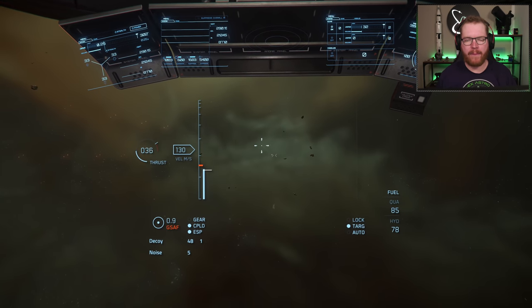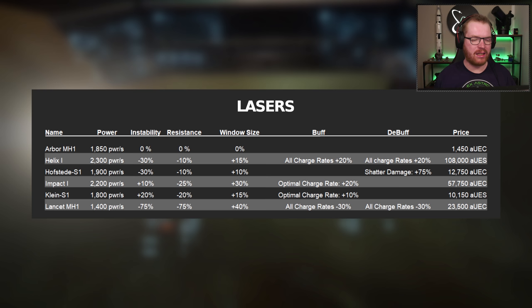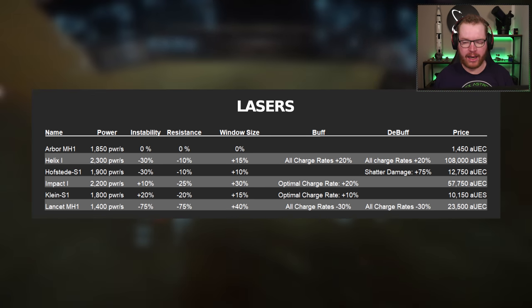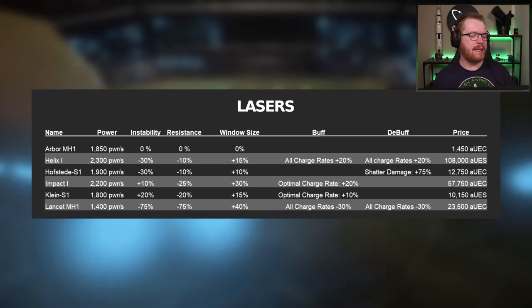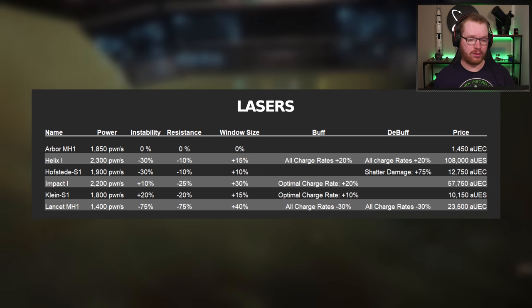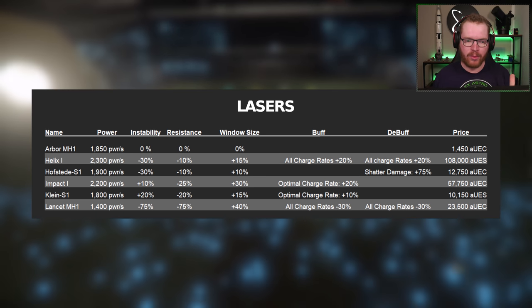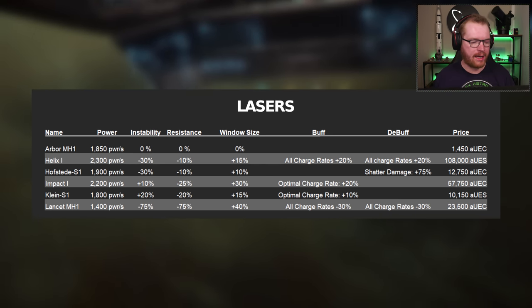Now let's talk about lasers. When you buy the ship, you'll probably start with the Abra MH1 laser — mediocre power, no bonuses or drawbacks to instability, resistance, or window size, but it's dirt cheap. The two I find most interesting are the Helix 1 and the Lancet MH1. The Helix has high power output and gives minus 30% to instability and minus resistance — those are both good, since minus instability and minus resistance are what we want. It also gives plus to window size, and a 20% bonus to all charge rates for both the optimal and overcharge windows.